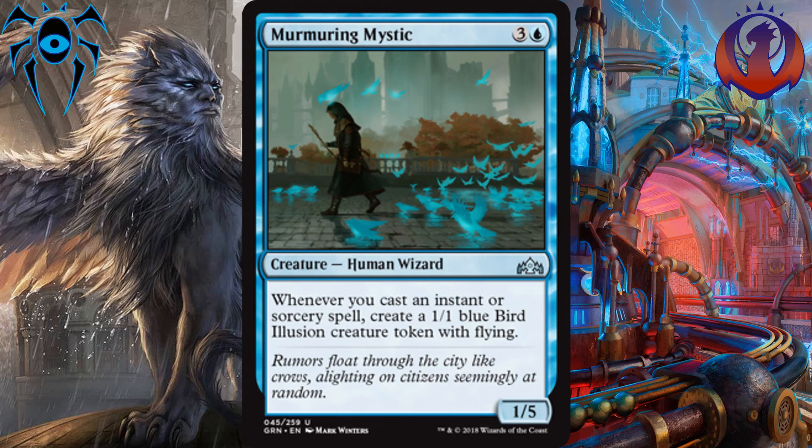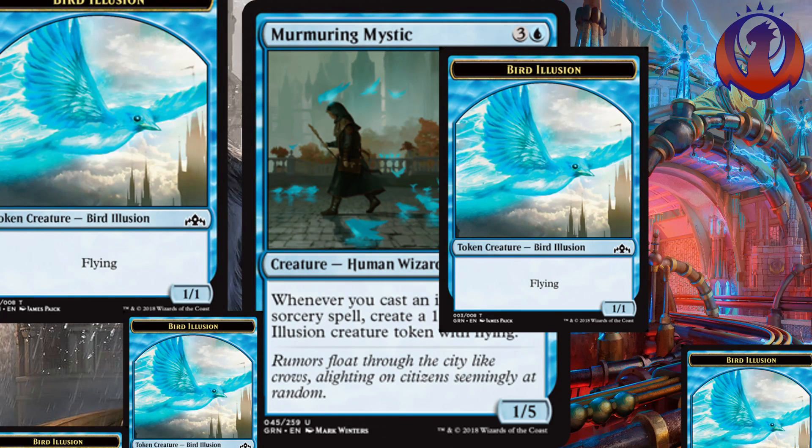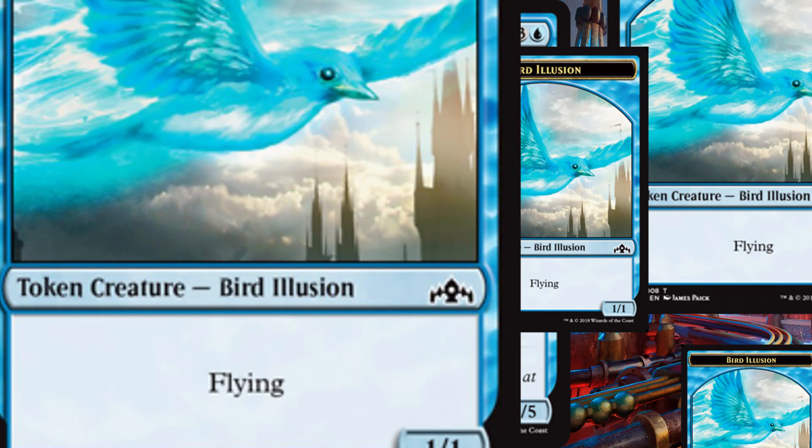In the number 3 spot, we have Murmuring Mystic. For 3 and a blue, you get a 1-5 that reads: Whenever you cast an instant or sorcery, create a 1-1 blue bird illusion token with Flying. This is a bit of a build-around card and as a creature it's really only good for blocking, but the fact that it adds value to every instant and sorcery in your deck — cantrips like Radical Idea and any card with jumpstart are now instantly better — and it can also be your bomb when you attack with an army of 1-1 flyers for the win. Some are pretty high on this card, some are pretty low, but I think it's really solid and one I'm excited to play in draft.